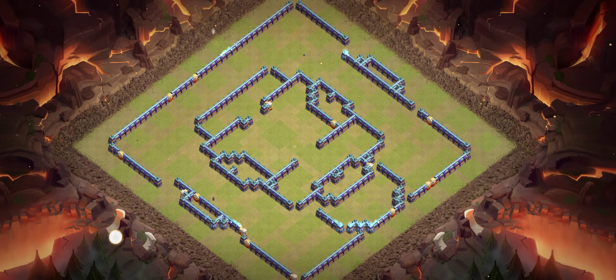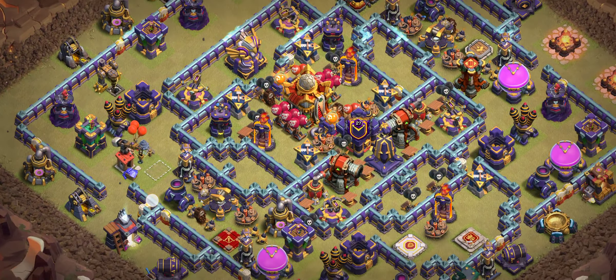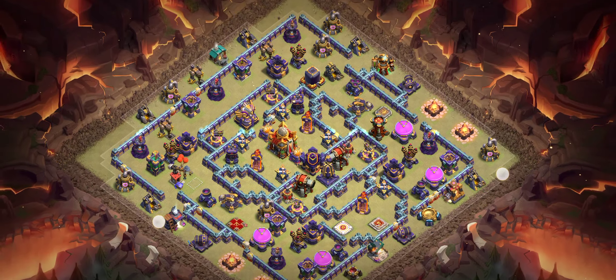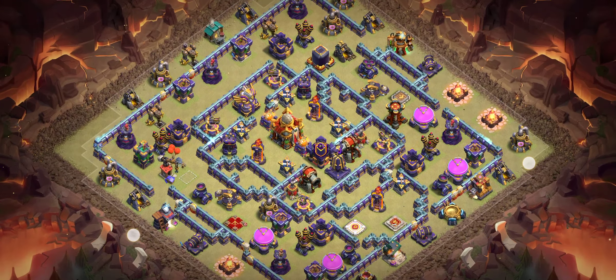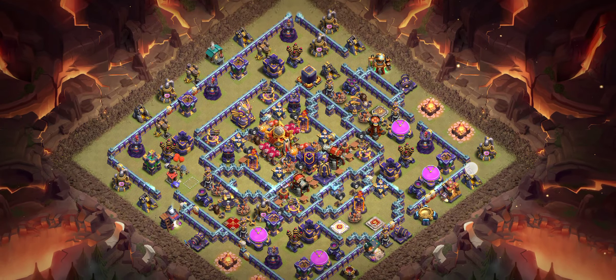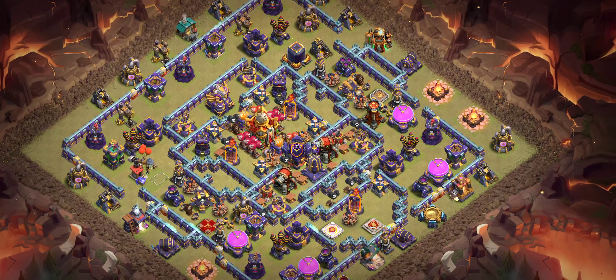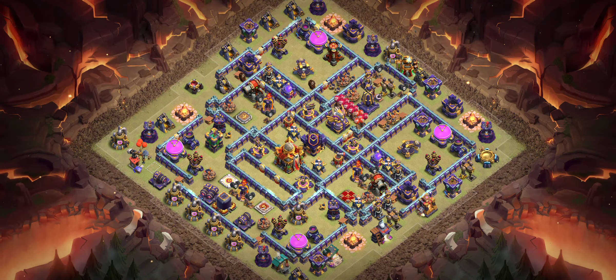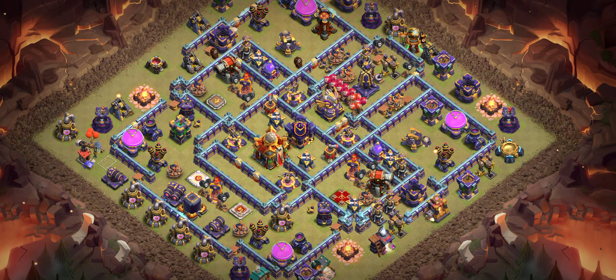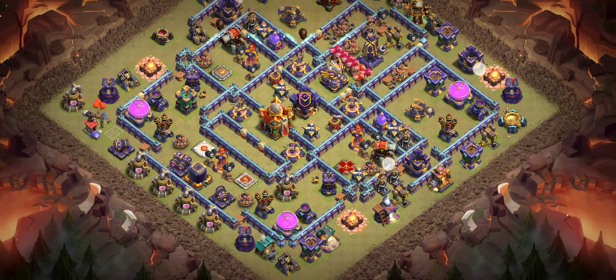This is base number five — one of the best ring bases being used by top players right now. Make sure you try it for yourself. When you encounter it in the Legend League, it looks like this and it's working really well. This is base number six, which is the one I was talking about at the start of the video — another great design.